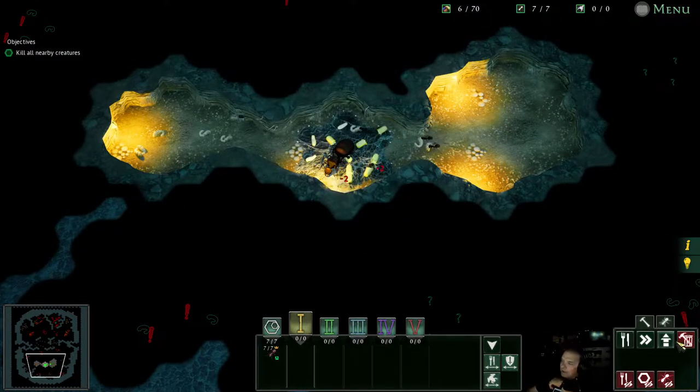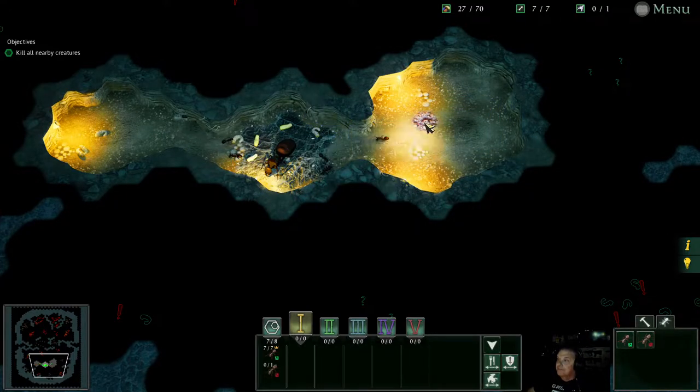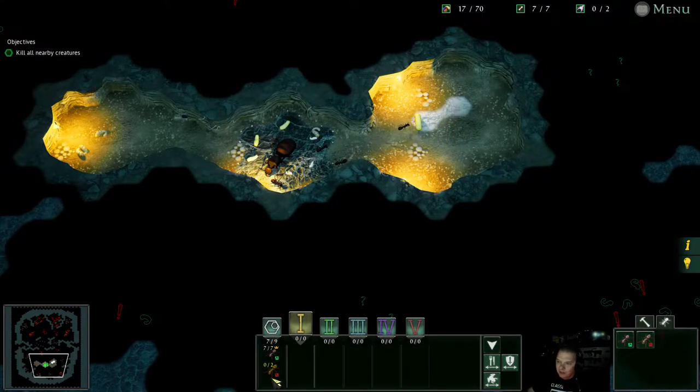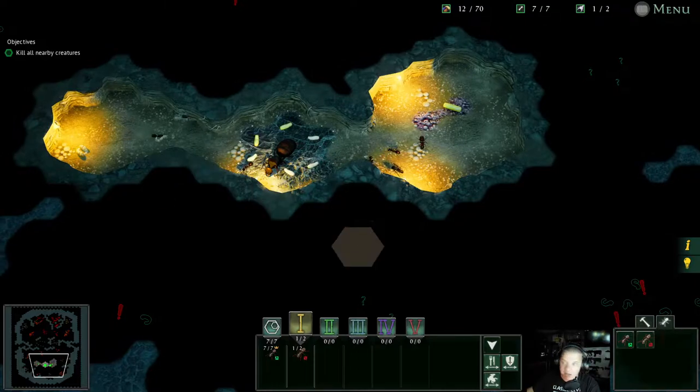Okay, so this little panel right here is what lets you do everything with your ants. We created the food storage by hitting the little food icon here. These are your different kinds of ants you can build — that's workers, that's the warriors. Each one costs a different amount to create and to hatch. If you watch closely you'll see they put a little egg on there and then it'll grow bigger and bigger and pop an ant out — it's really cool. We're going to move these warrior ants to our number-one control group.